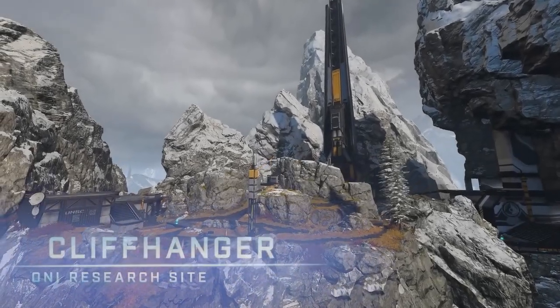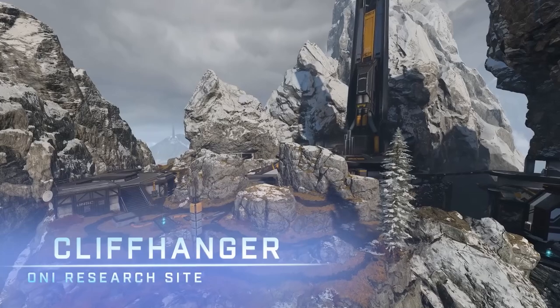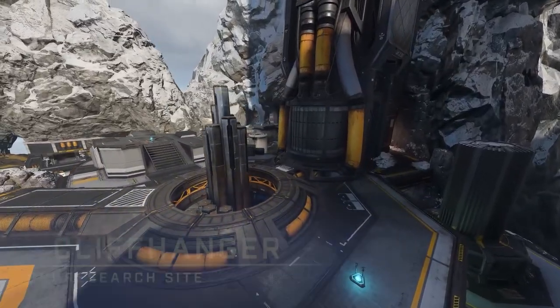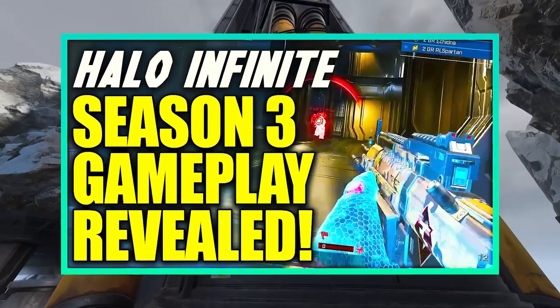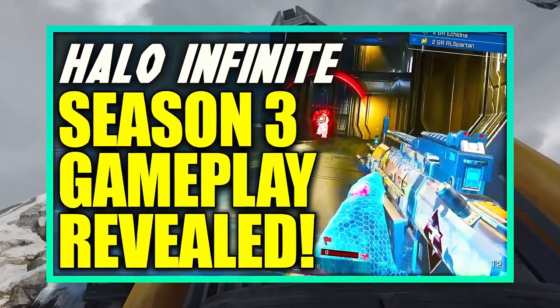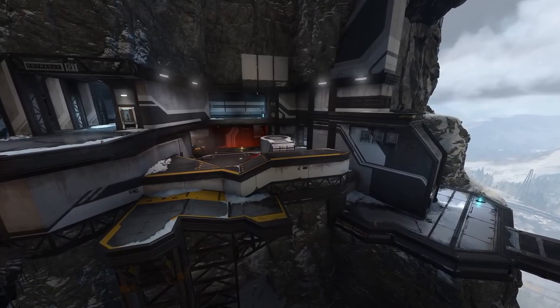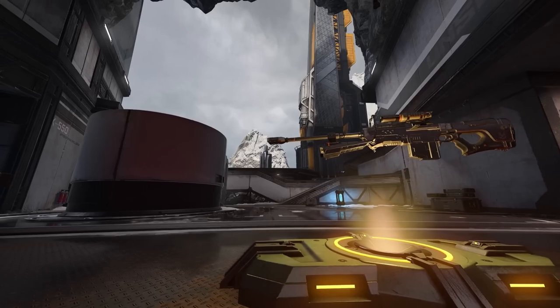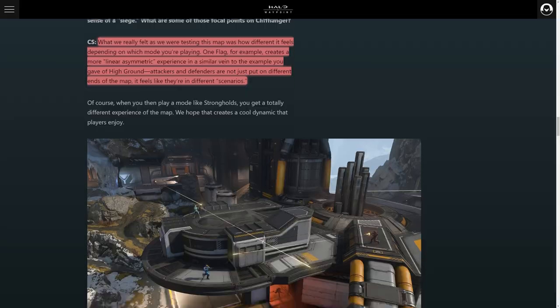343 recently released a nice visual showcase of the three maps coming in with Season 3, giving us a chance to see where different weapon placements are as well as the general flow and geometry of these maps. I recently showcased Cliffhanger and Chasm from the gameplay shown alongside Escalation Slayer, but 343 just released an entire blog about all three maps and Escalation Slayer, so we have plenty of details to go through.